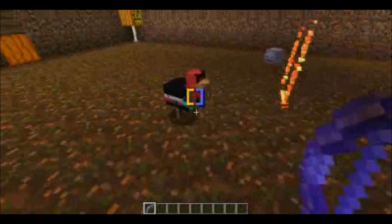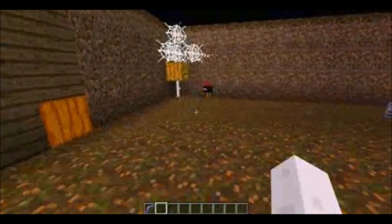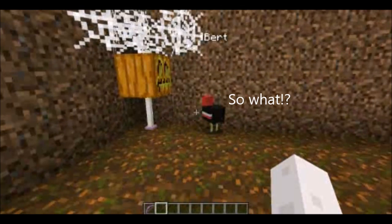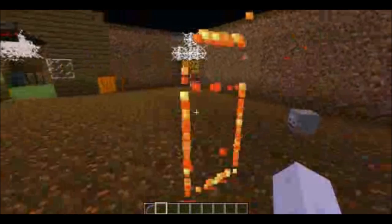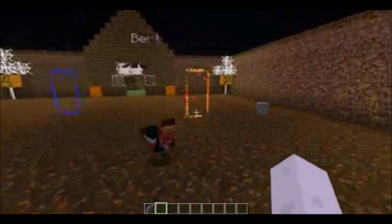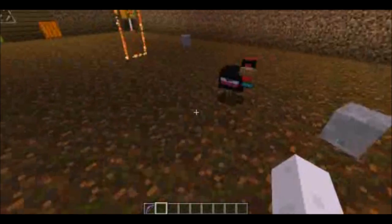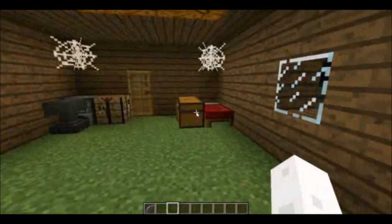Bert, why are you holding a diamond sword? I guess it's a good reason in case mobs come by, but isn't that a bit dangerous? I mean, you're a chicken. Okay, fine. Bert, come on, come test these portals out. As you can see guys, it even works on Bert. So if you want to remove these portals because they're getting pretty annoying in your world, or just lagging in general, you have to drop them on an iron block.